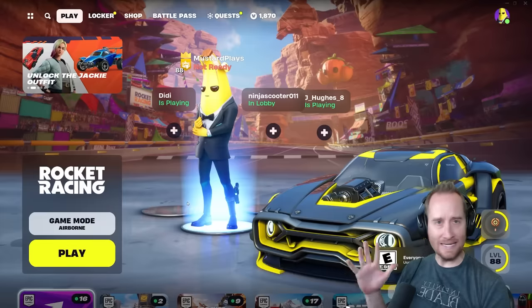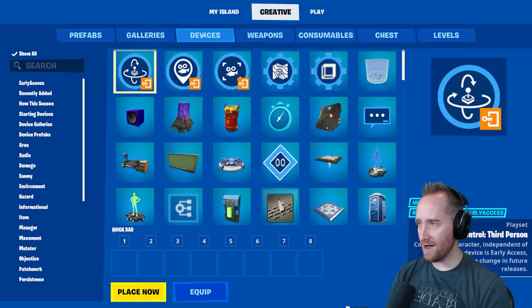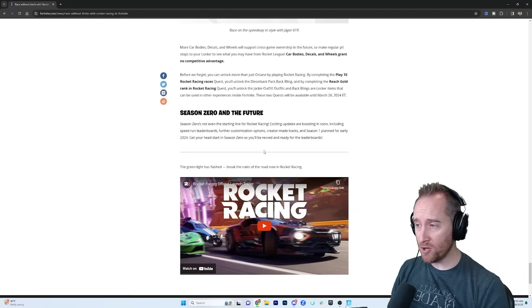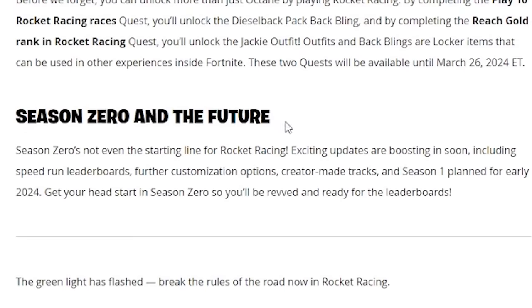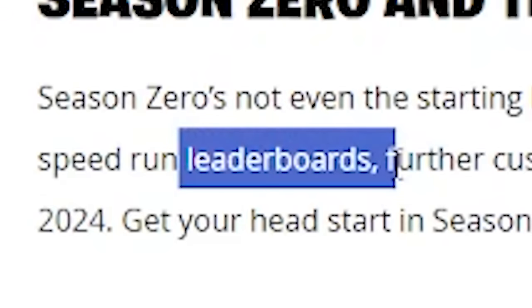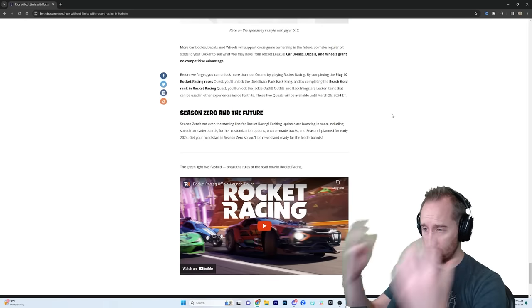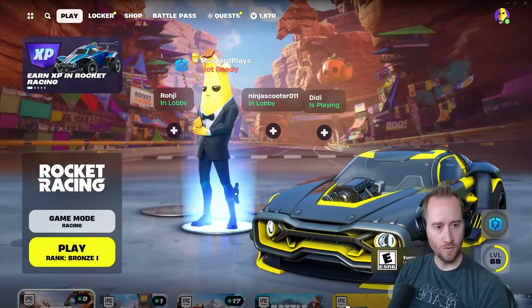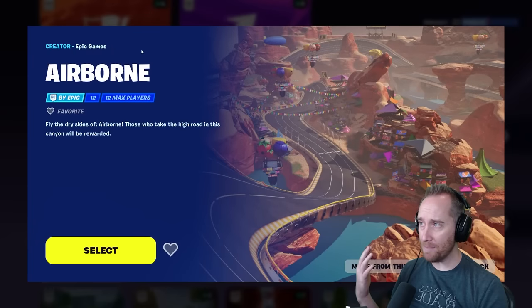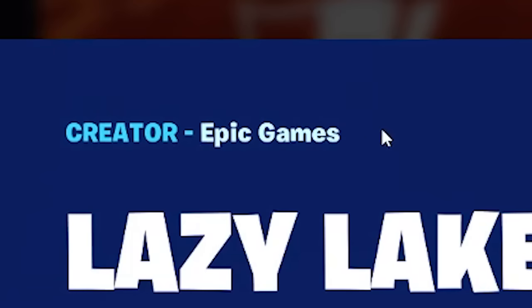Before we check out the advanced tracks, I want to check creative mode to make sure we don't have anything new there. I'm not seeing anything new, but in the blog post about the mode it mentions Season Zero and the future — more updates coming soon, including leaderboards, customization, and creator-made tracks. We will get access to add tracks to this game mode, meaning it could be your map showing up.